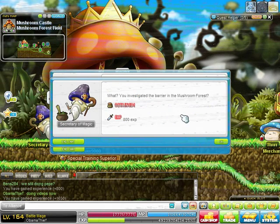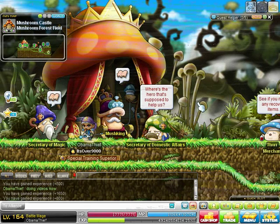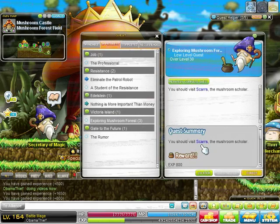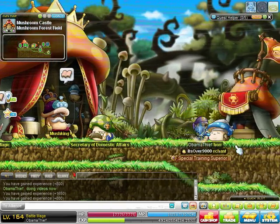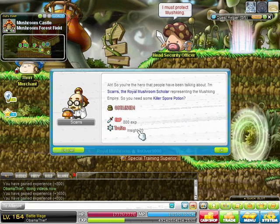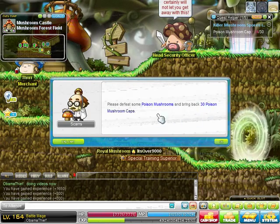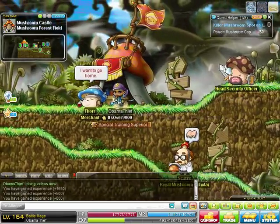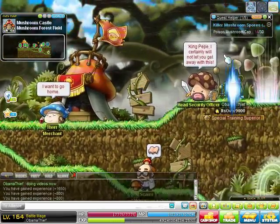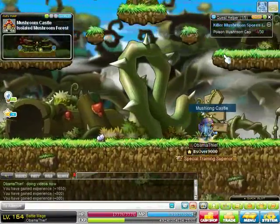You turn that in, and then you gotta talk to this wizard dude who has a quest for you. I believe he wants you to go talk to this other guy. Now, this guy's gonna help you make the formula to get through that door. After you do these quests, you should be able to get through the door and actually get into the Mushroom Kingdom Castle. I believe this guy wants you to go get 50 mushroom caps from the other mushrooms.